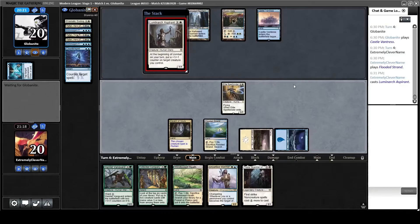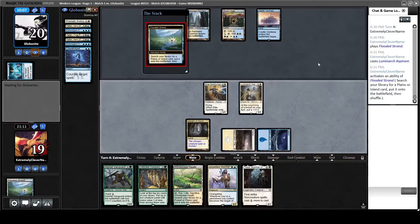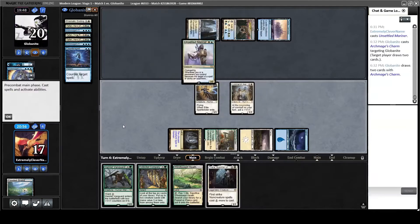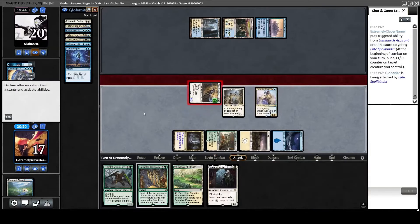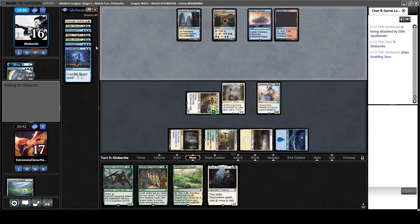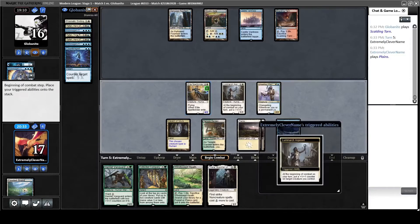I put out what I think is a good threat, making my Elite Spellbinder stronger. My opponent thinks about countering it but changes their mind and lets it go through. I'm happy about that, so I play Unsettled Mariner — because they have a Prismatic Ending, Thalia isn't going to be as effective, but this at least makes them tap down to kill any of my creatures. I pump up my Spellbinder and swing in for four, putting them down to 16. They don't seem to have the Supreme Verdict, so I continue the press.